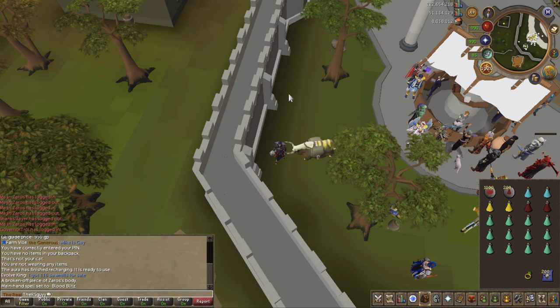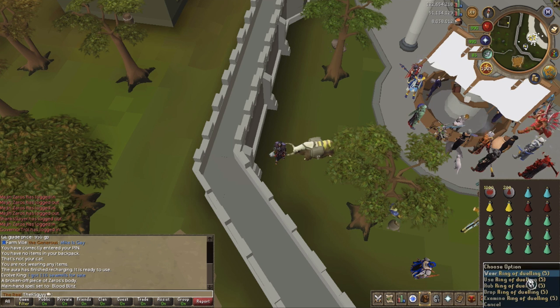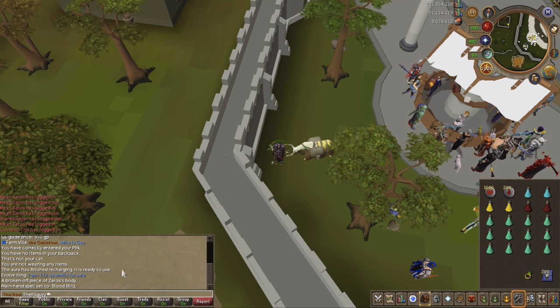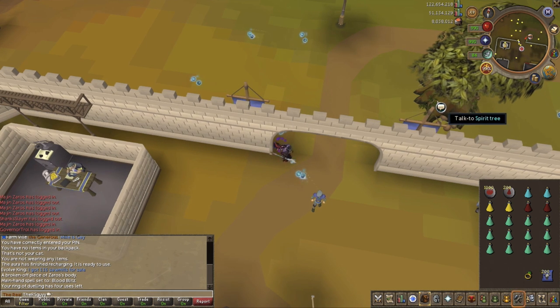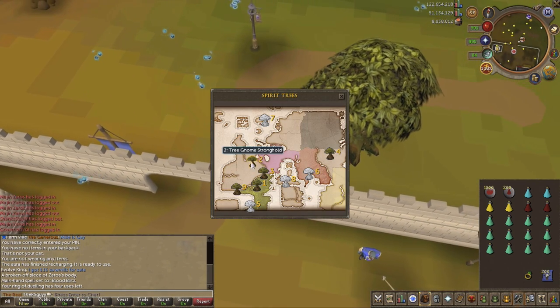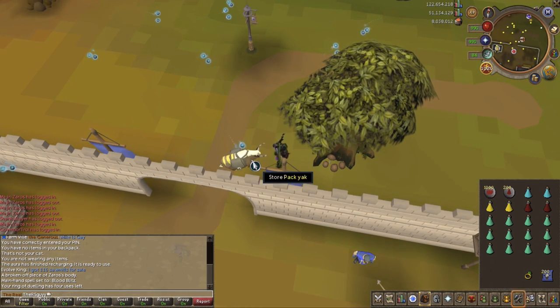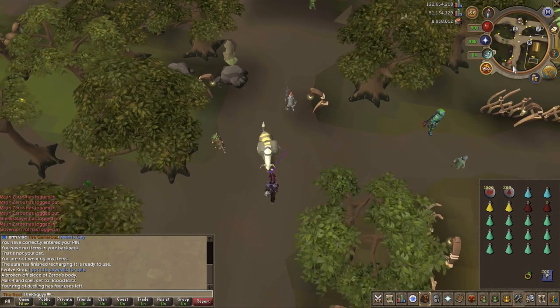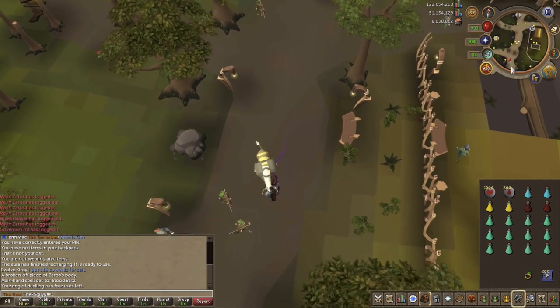Now I'm going to show you how to get there. If you have a Sixth Age Circuit you can teleport right to the entrance of the World Gate. If you don't have that, the most simple way is to hop on the Spirit Tree network, go to Tree Gnome Stronghold, and then head south and then east — it's as simple as that. I'll segue into a bit of music because it'll take a minute.